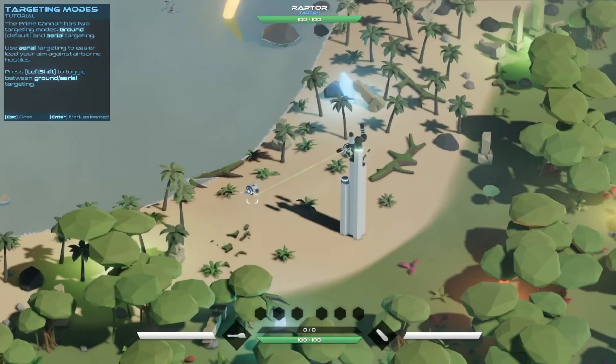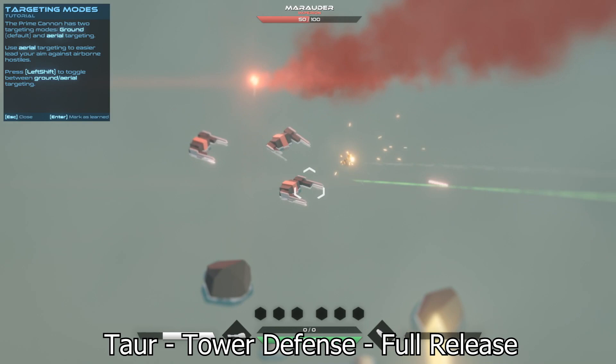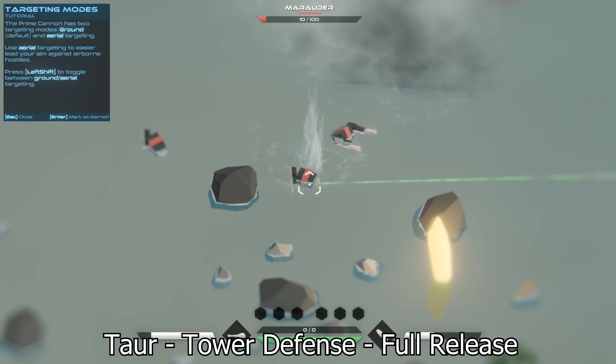Let's jump to number four. Tower is a tower defense game, but what's really interesting here is that as opposed to just placing towers as is typical in tower defenses, you control one of these towers — you have a gun and you actually shoot the enemies yourself.